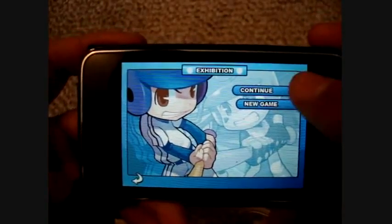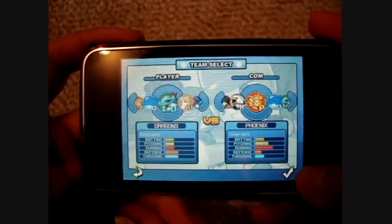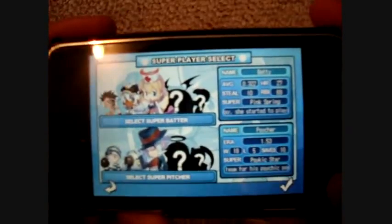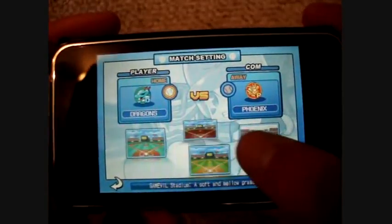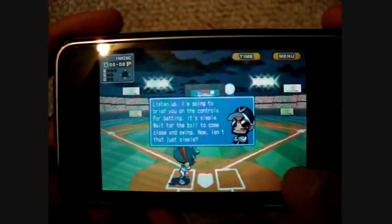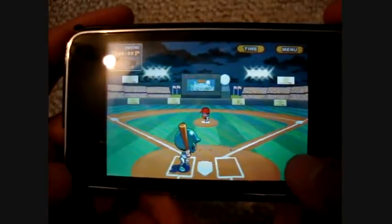I'm just going to show you guys an exhibition to show you the gameplay. I'll click new game. You can pick your team right here — I'll just pick one random team. One thing is it's kind of like anime, which is a little bit too bad. I don't really like games like that, but since I'm a baseball fan, I do like it. You can change the field like that. Just loading up. It tells you little tips and stuff, but I'm not going to worry about that.